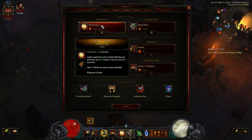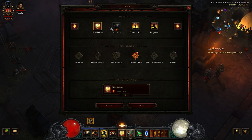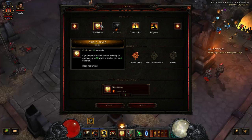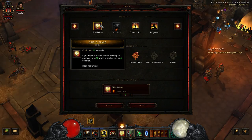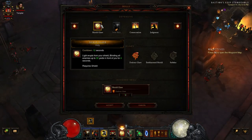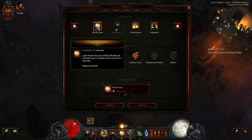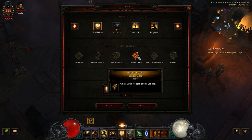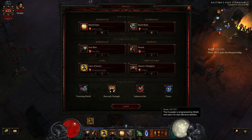Shield Glare is pretty much a necessity here. You're not going to be using any type of Wrath builder except for skills like this with Shield Glare and Zealous Glare. This blinds enemies up to 30 yards in front of you for four seconds. The best part about the Roland set is you're going to have this on cooldown very, very rapidly — it says 12 seconds but it's going to come around much quicker. Zealous Glare gains nine Wrath for each blinded enemy, which is where your main Wrath generation comes from.